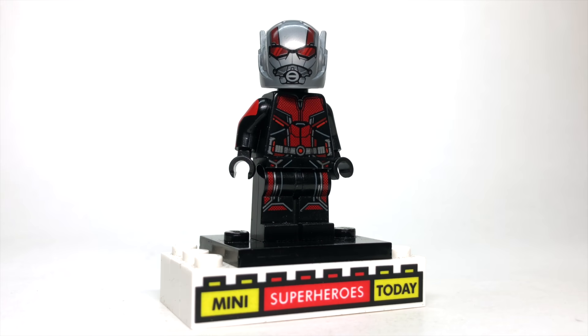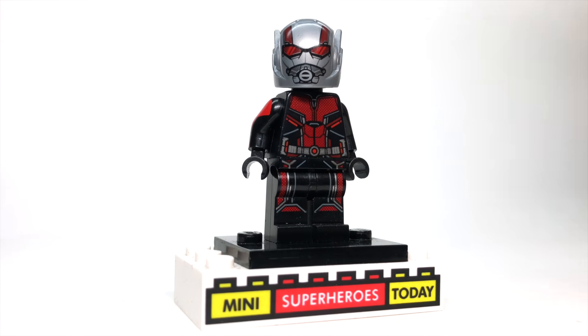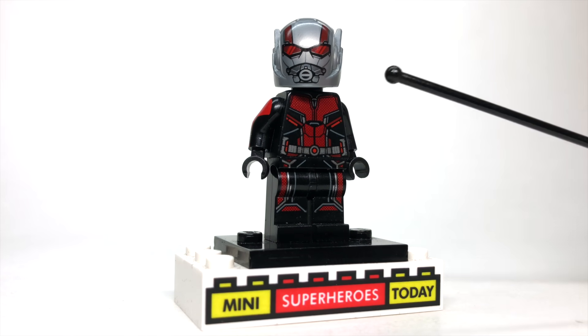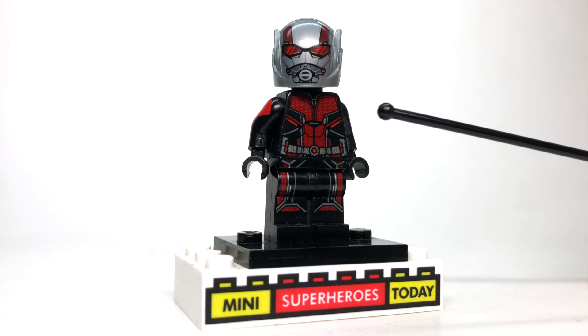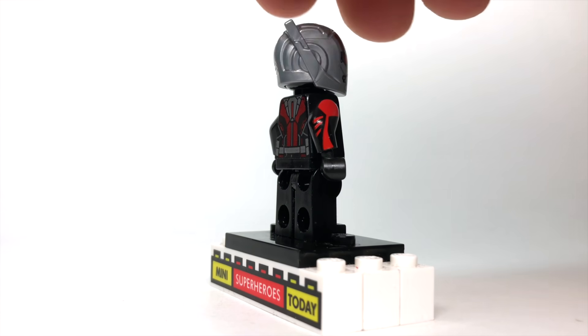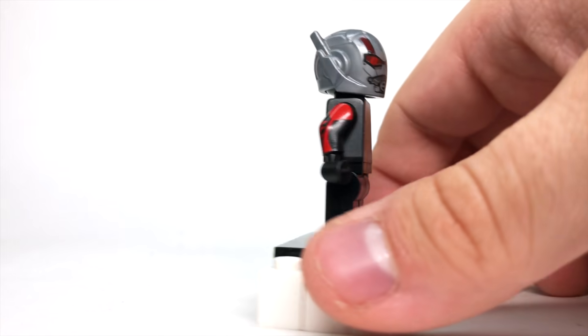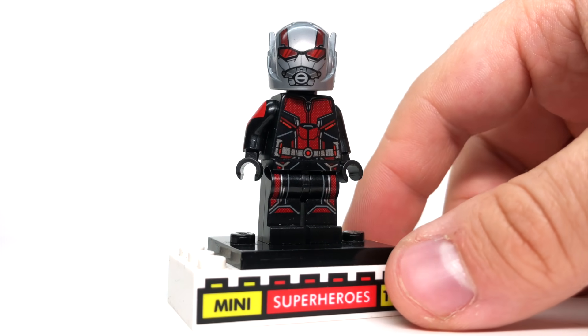When Hank and Janet pop out of the Quantum Realm, we briefly see Ant-Man from Ant-Man and the Wasp, so let's include him. The helmet is Ant-Man's helmet from Endgame, the torso and legs are from Ant-Man from Ant-Man and the Wasp, and the arms are actually from the Collectible Minifigure Series Surfer Dude. I really like how it adds some red detail to the black arms and pulls the whole figure together.